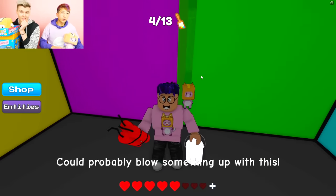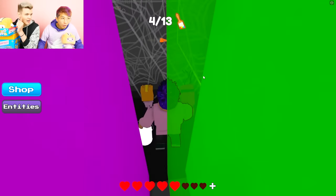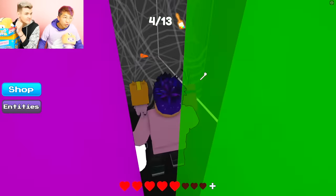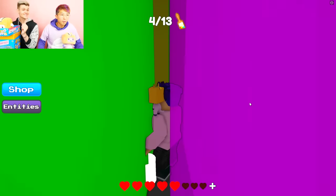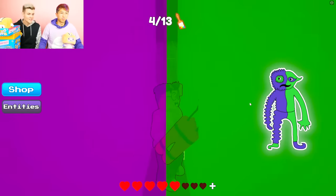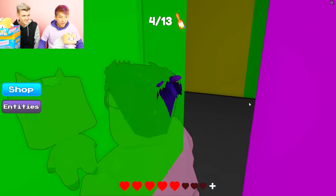You guys want to see something crazy? In the game there's actually secret passages you can go into like this. You can actually sneak through the game, but you still can't get the item you need — you can actually go into the walls. Green and purple — I kind of look like the Jester. We'll put a picture of the Jester on screen from Garden of BamBan.